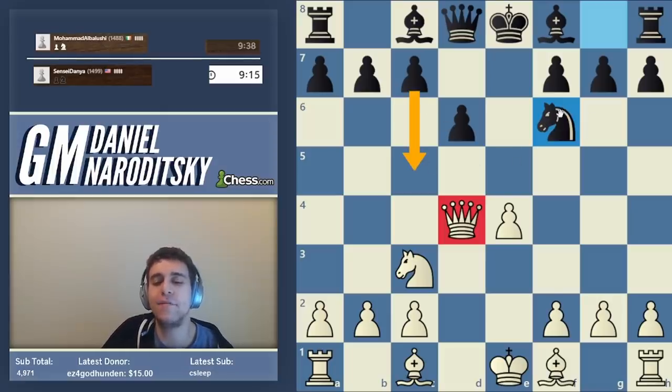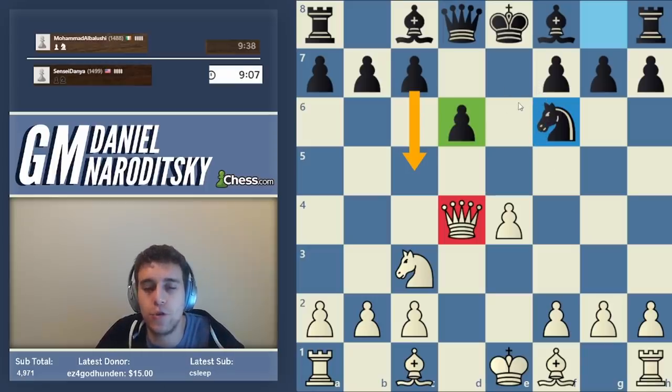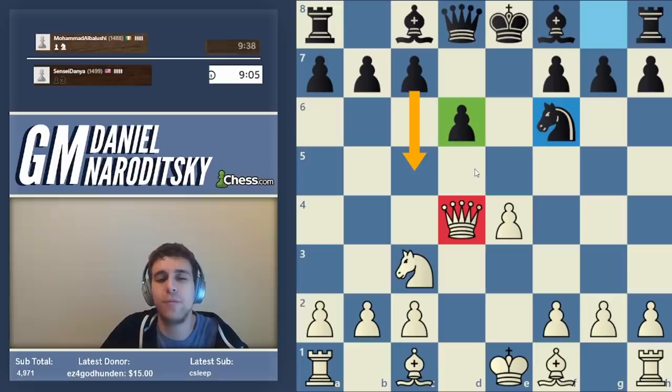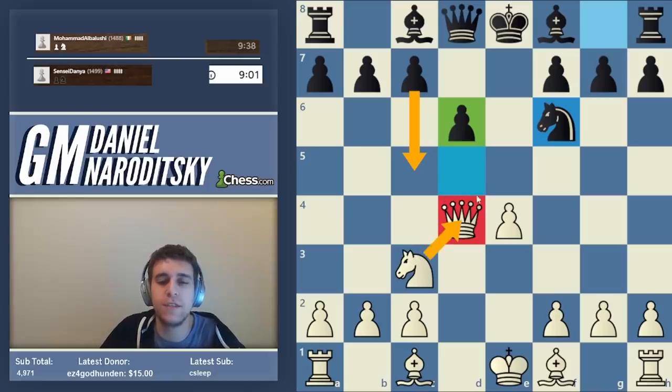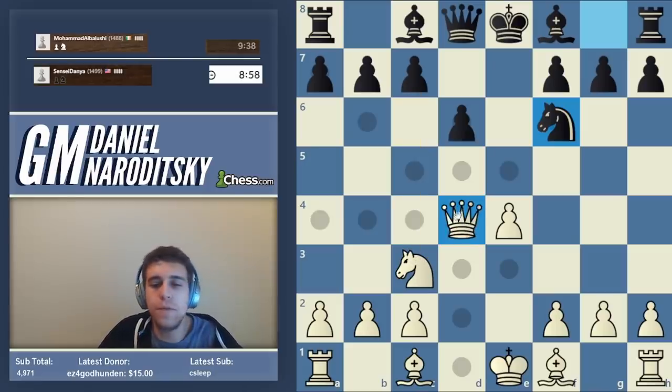Our queen is very well placed here, and that's what's important to understand: c5 is not a threat. If black plays c5, he only weakens his position even further — the d6 pawn becomes a huge weakness, and the d5 square becomes a potential outpost for one of our pieces, probably the knight. So don't be afraid of your queen being attacked. It can be dangerous in certain situations, but it isn't always.